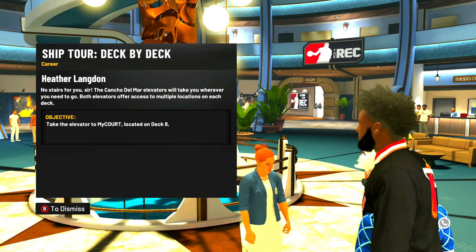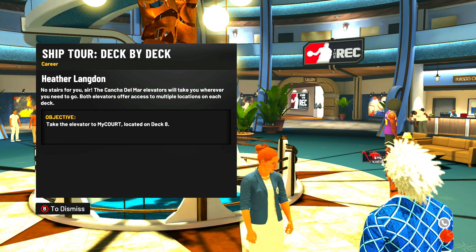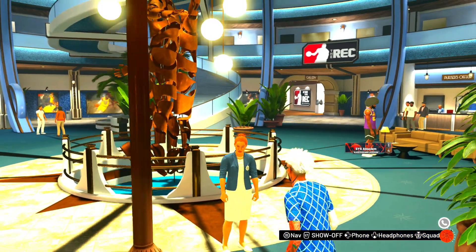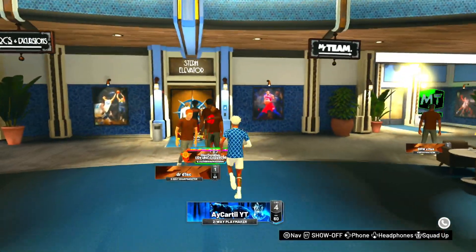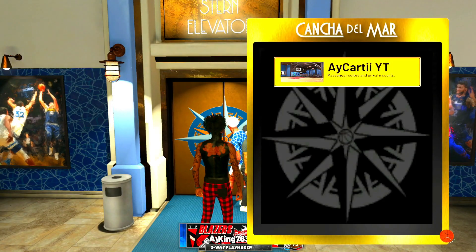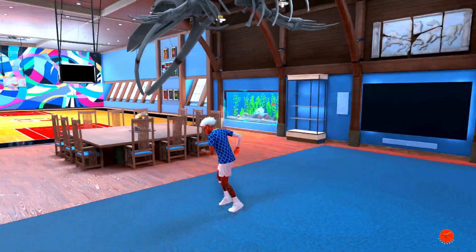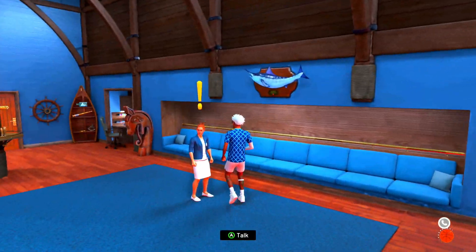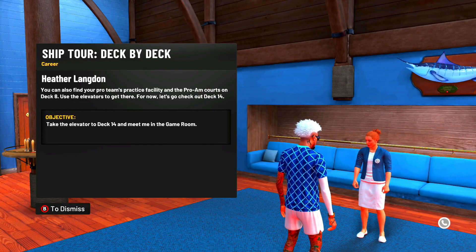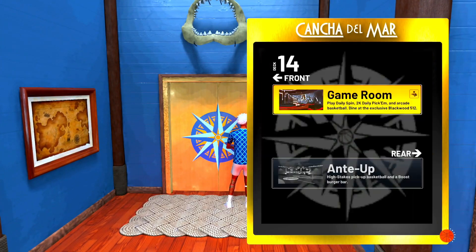Come back over to Heather and she should have another icon above her head. Talk to her — she says the elevator will take you, so you want to take the elevator to your MyCourt. Then this is the ship tour — you want to look for the ship tour deck by deck. Go over to the MyCourt; it says go to MyCourt. Go all around the cruise ship. Now go to your MyCourt and you should see Heather again — talk to her. She says take the elevator to Deck 14 and meet me in the game room.